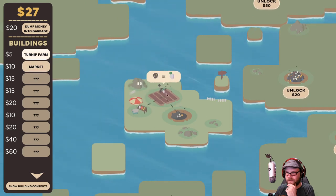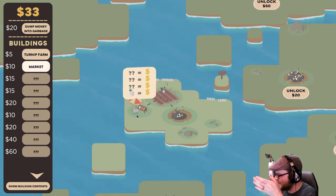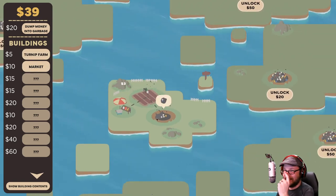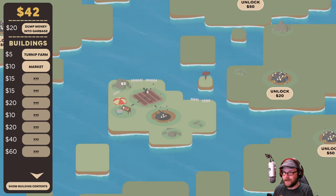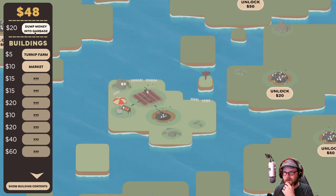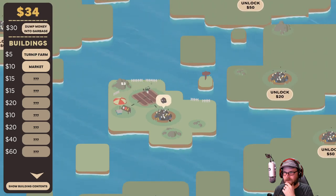And it has some fantastic sounds — it's like snaps. That's fantastic. So this is going to run out of stuff at some point. 'Dump money into garbage' — what does that do? I don't know, I'm going to try it. I'm not sure what that did.